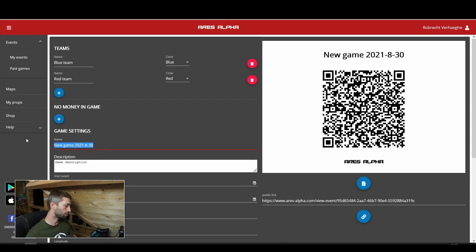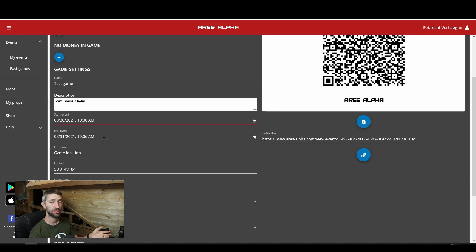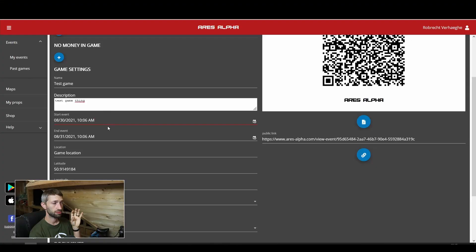The next section is the game settings. You can add a name for your game — I'll call it Test Game — and add a description. Here you can set up the start and end time of your event. This is important for two reasons: players know when the game starts and ends, and it also controls your recording. Every game is recorded and in Past Games you can look back at everything. You have to set these times correctly, otherwise your recording will be wrong.